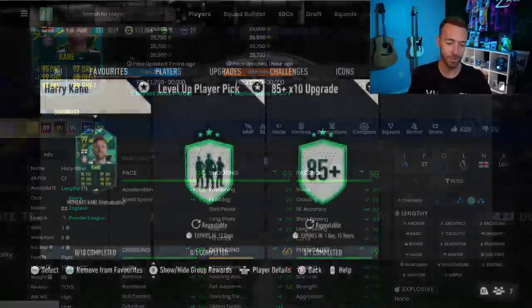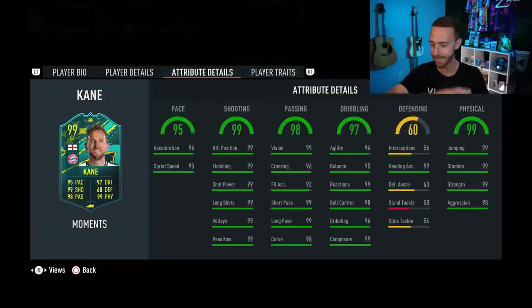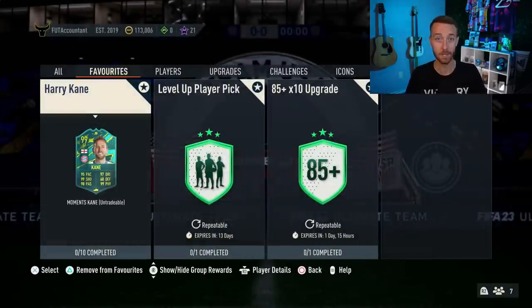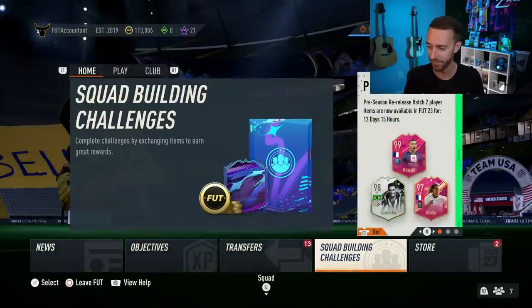The only problem with this new 99 rated version is that since he got such a big dribbling boost — going all the way from 75 agility and 78 balance to 94 agility and 95 balance — he is no longer lengthy. He does have the amazing traits: outside the foot shot, leadership, playmaker, long passer, flare, and 99s everywhere throughout the card. But a five-star, five-star Harry Kane? Let me do some five-star skill moves with Harry Kane — that would be an absolute blast.